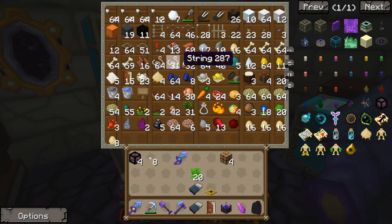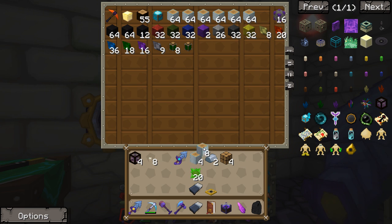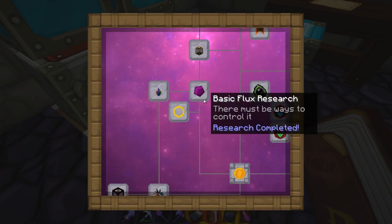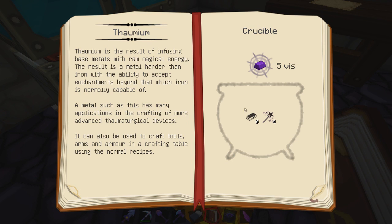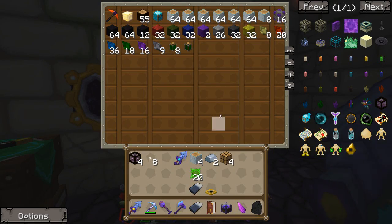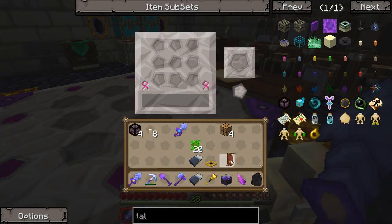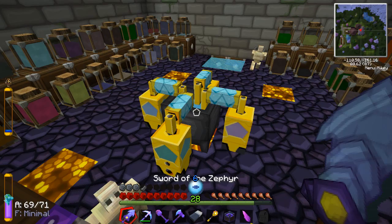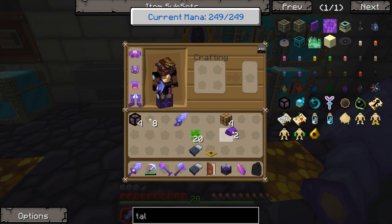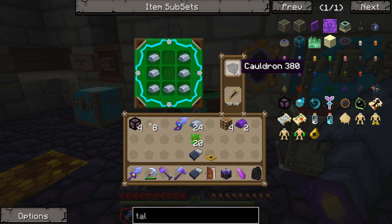I think this might be the last thing we make for today, so let's grab some arcane wood blocks. And I'm gonna need some Thaumium, so I'm gonna have to make some of that up. I believe we want — what's the ratio on Thaumium? I keep forgetting. Eight and four — all right, so I got that right. This should make us up two Thaumium ingots. Perfect.